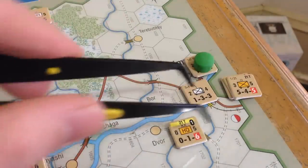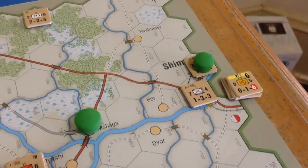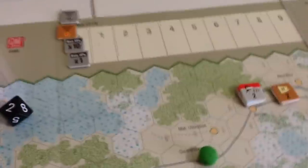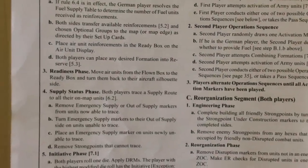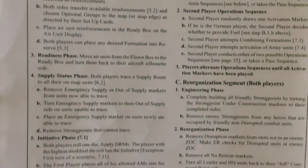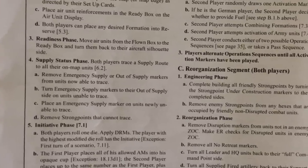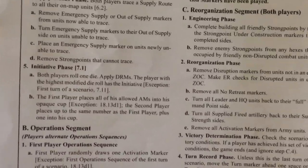This is a good time to go over the next step of the sequence: supply. We don't have any units to move from the flown box to the ready box. We don't need to trace supply right now — everybody's in supply when the scenario begins. Next comes the initiative phase, where both players roll a die. You get die roll modifiers if you made your opponent retreat two hexes in a battle, or if you advanced more than one hex, or if your opponent passed.